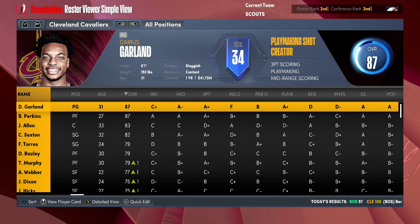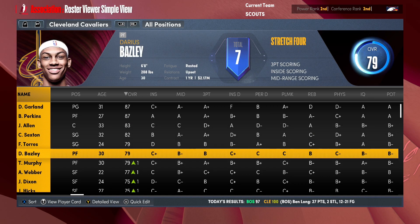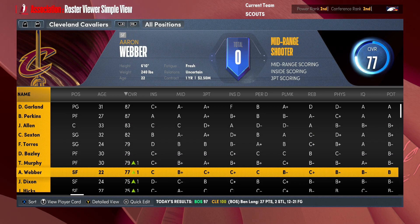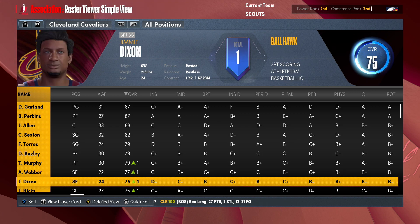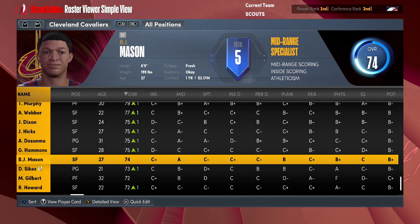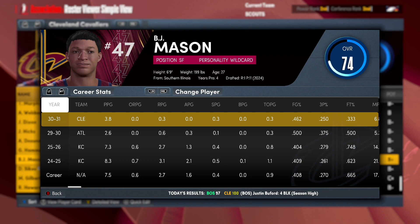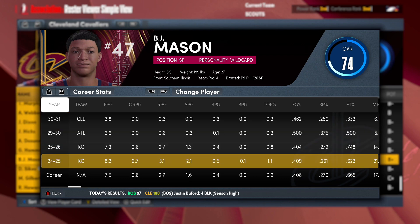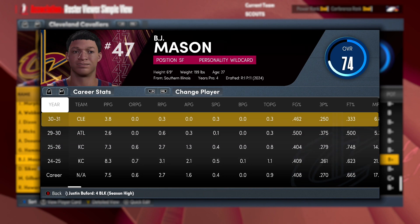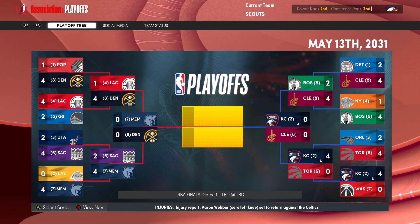Here's their roster: Garland, Perkins, Allen, Sexton, Torres, Baisley, Trey Murphy, Weber, Dixon, Hicks, and more. They also have former Scout B.J. Mason — not sure he's had the most successful career. This is his fourth season and he's definitely not having a good career. So that is where we leave things.